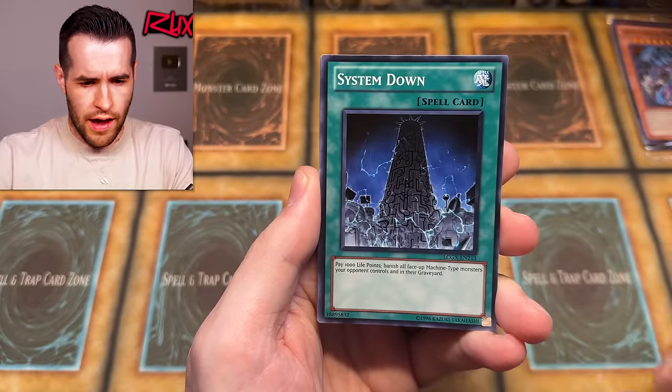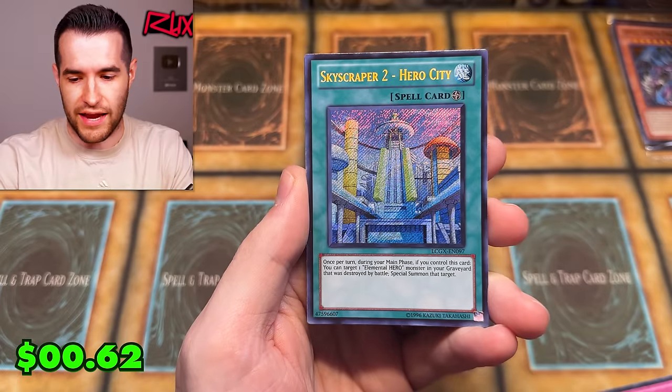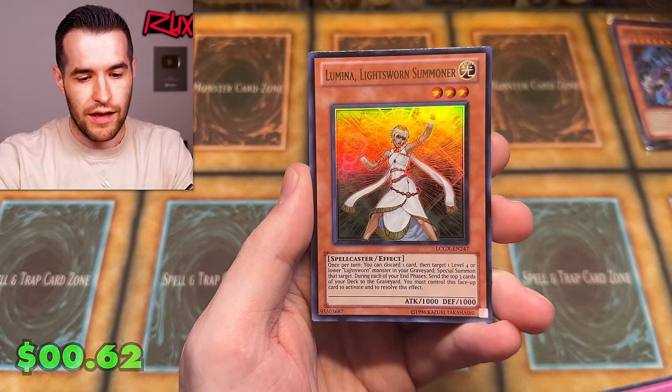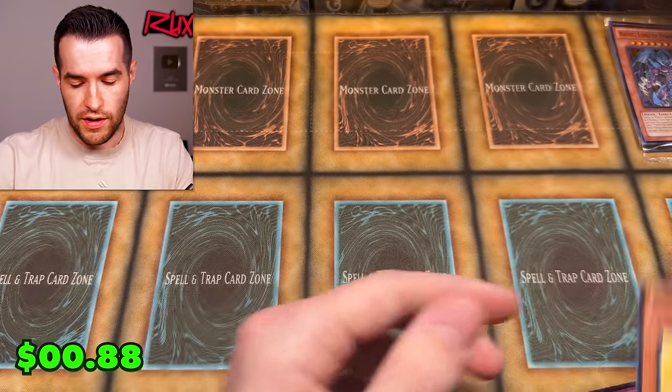Just for fun. Ice Master System. Fighting back a hiccup. We have Plasma, Super Rare. And a Skyscraper 2 Hero City — not great. Lumina — not bad, though still not that expensive even though it is Lumina and used a bit — only about a dollar or less.